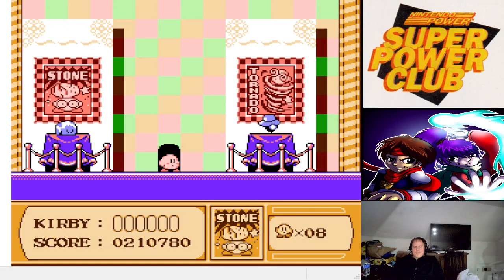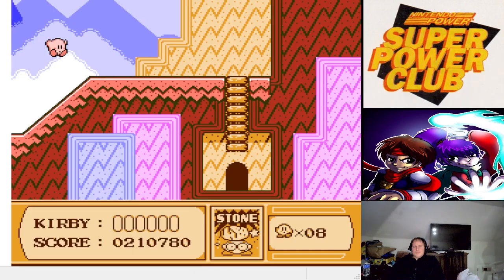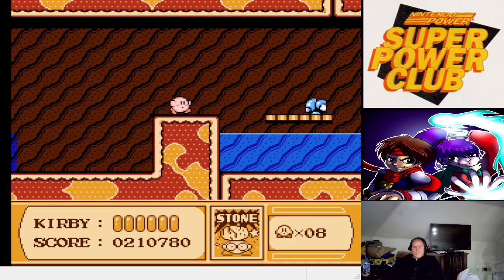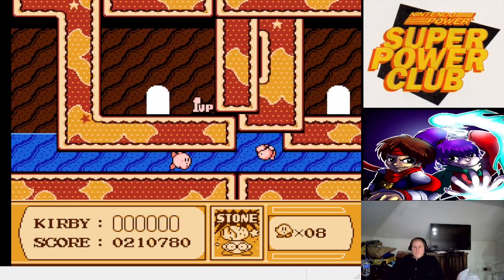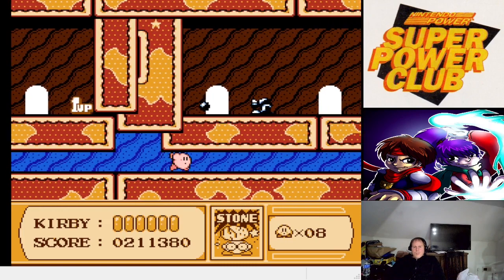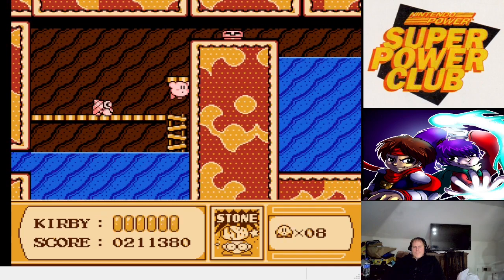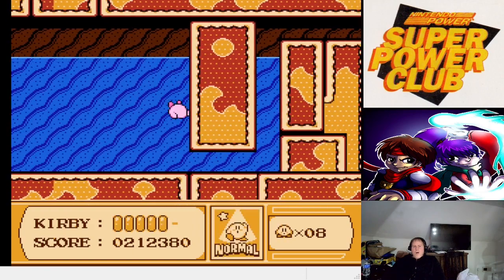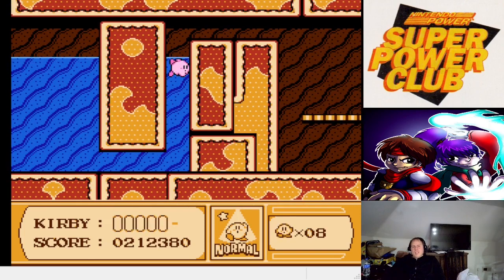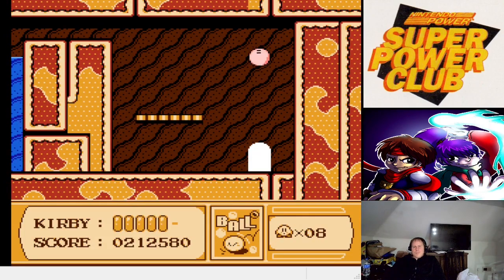What's in the old museum? Stone or tornado. I think I'll keep stone for now. Don't really care much for the one-up. Slide. Oh, you can't go stone in water. That is lame. I thought if you go stone before you reach the water, you'd still maintain the form. I guess a ball will have to do.